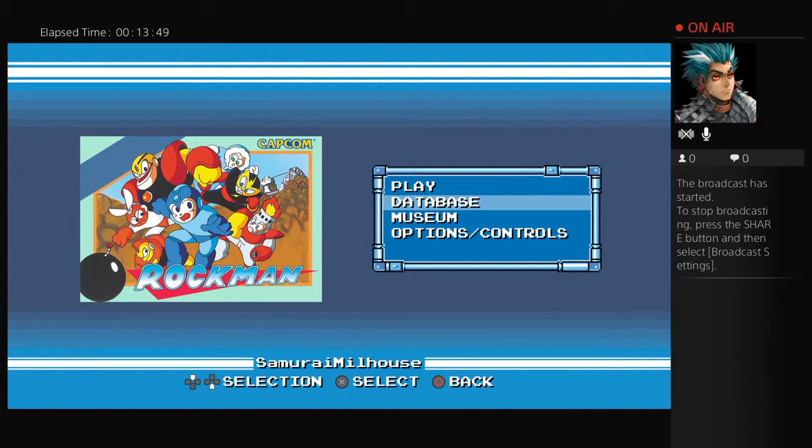The first difference is with the health meter — Rock Man was considerably harder in that health pickups didn't replenish as much energy as in Mega Man. Enemy placement was also different, and the boss patterns were also quite notably different.